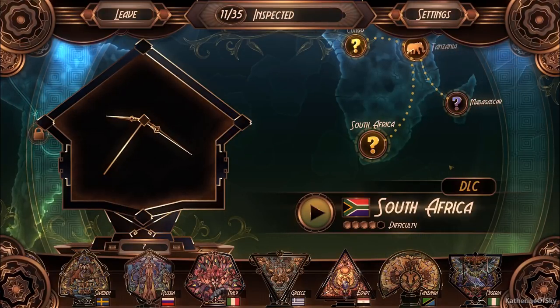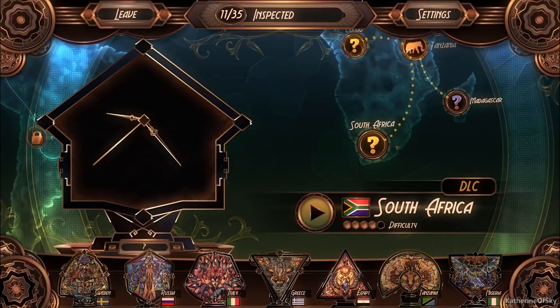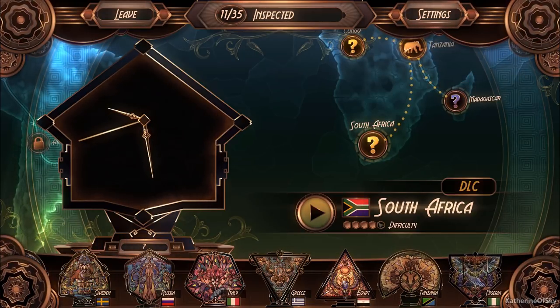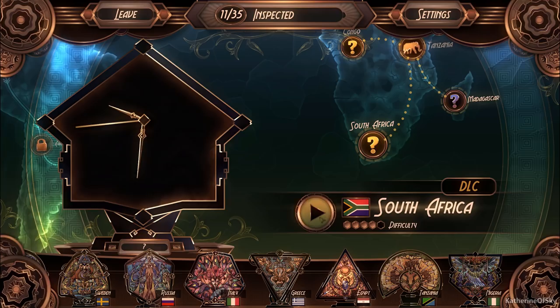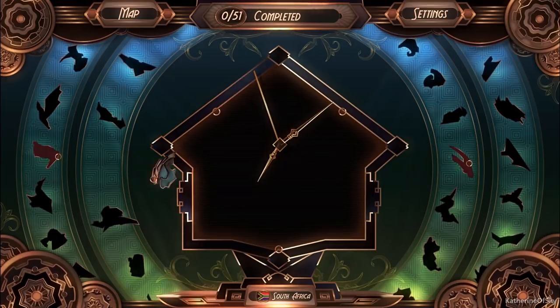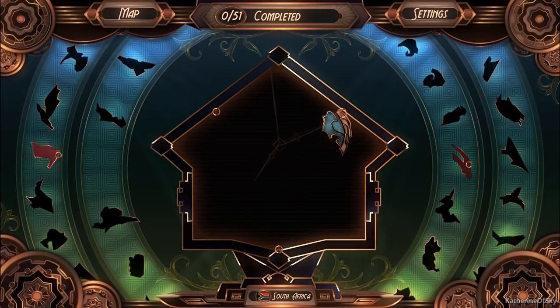Greetings and welcome back to Glass Masquerade. I'm Kastin of Skye and I thought we would take a trip to South Africa next. It is a four-star difficulty, so let's see how it goes. I'm really curious to see what the picture is going to be for this one — I have no idea, so it's going to be kind of fun.